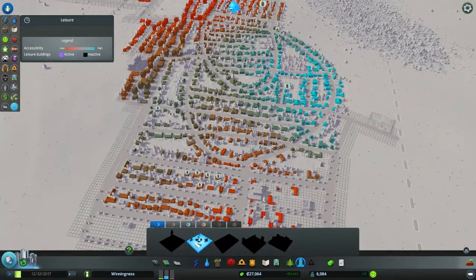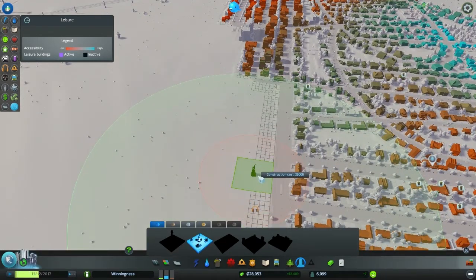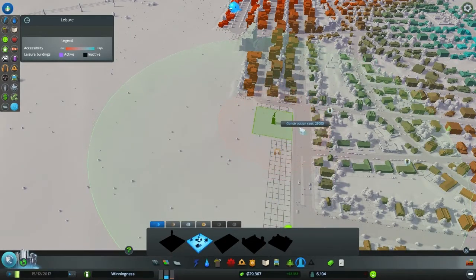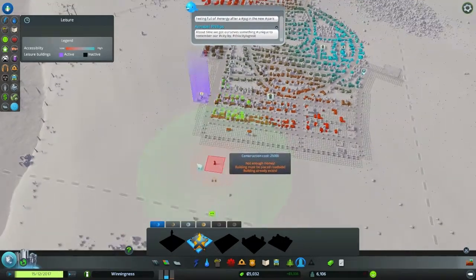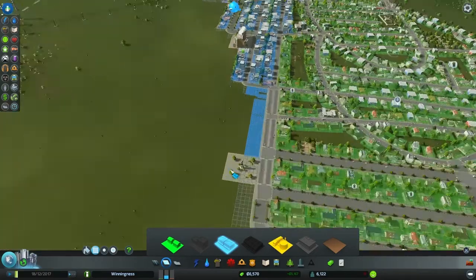Hey, we can afford that statue of wealth — I want it! Statue of wealth, oh yes. It must be placed roadside and we don't want it affecting people with too much noise pollution. Decisions, decisions — let's put it right here. Of course it needs electricity, so we're going to bring in commercial zoning and zone all the way down this section.